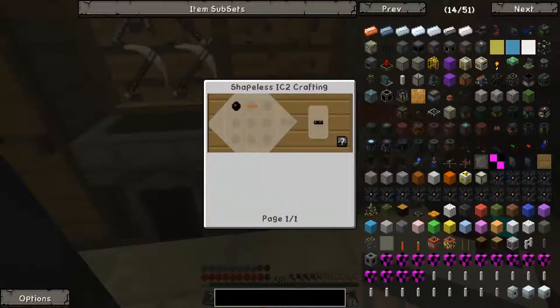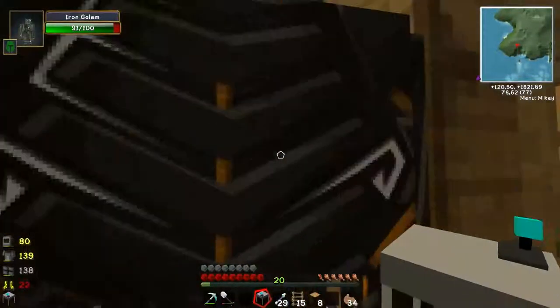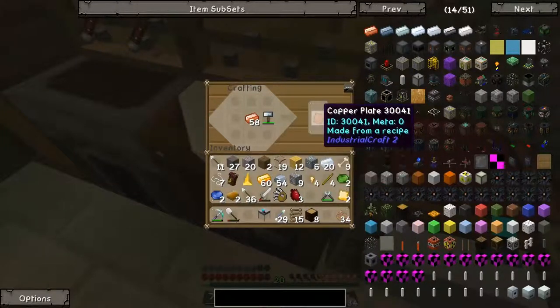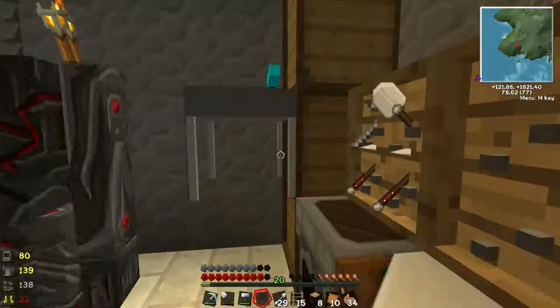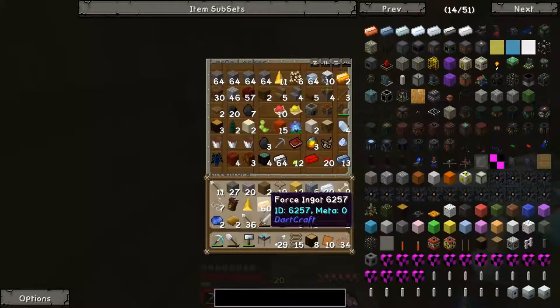I need redstone and copper cable. Copper cable is rubber and uninsulated copper wire, and I need copper plates. Where's my copper? I should have some copper somewhere. Daisy get out of the way again. Copper — there you go. Let's make a whole bunch of copper plates. I think we're actually short on rubber. Rubber... let's store you. Any cool thing like rubber?